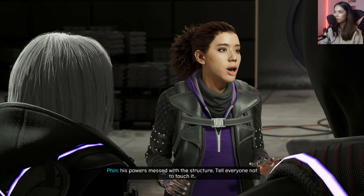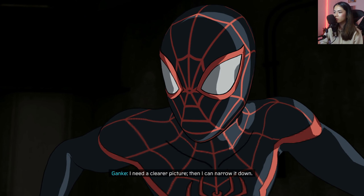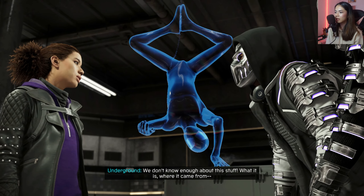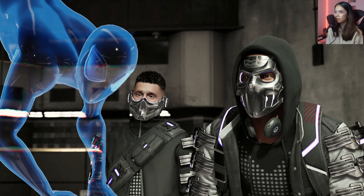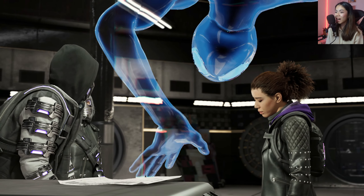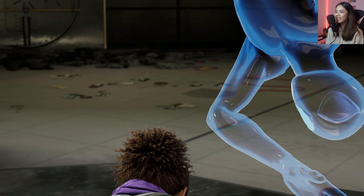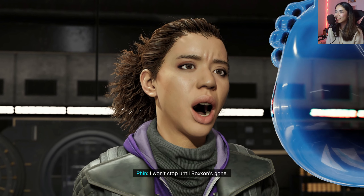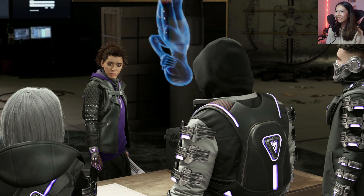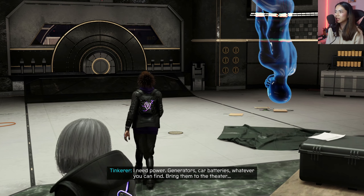No New Form here, Ganke — they moved it. We're not sure if the canister is safe, it was hot, buzzing like it's unstable. It's that new Spider-Man — his powers messed with the structure. Tell everyone not to touch it. There are hideouts — New Form's gotta be in one of them. Oh, this idea came from my brother — he created New Form. Chief chemist at Roxon killed him. I won't stop until Roxon's gone!